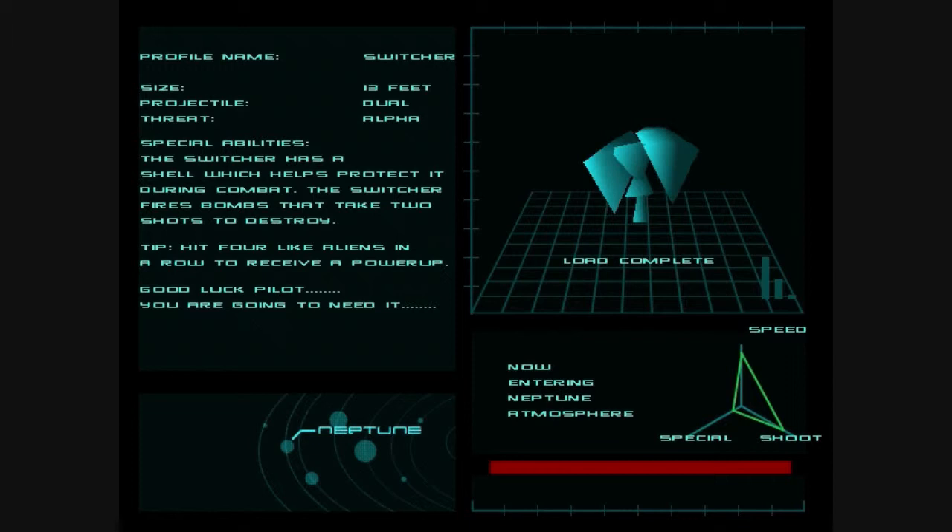We are on the second level of the game on planet Neptune, and the profile name of the special aliens of this level is going to be Switchers, as you can see from the model there. You have to hit this thing twice to be able to kill it, but you'll see that in the level.